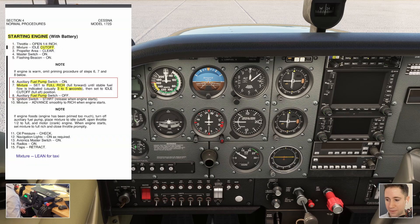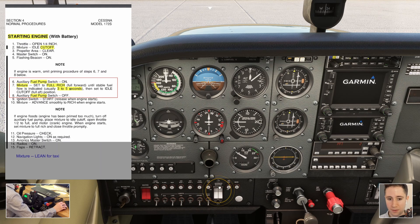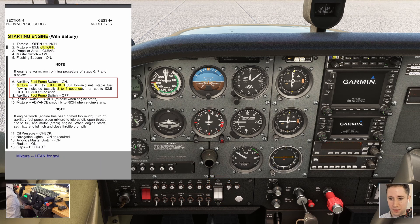Oil pressure is checked. Navigation lights on — those are our colored red and green lights on the wings. Avionics master switch can come on, which will turn on all of our radios. We turn both sides of the avionics master switch, and the radios turn on as a consequence. Finally, flaps can come up — since we didn't do the full walk-around, the flaps were already up, so nothing to be done there. Starting engine checklist is complete.